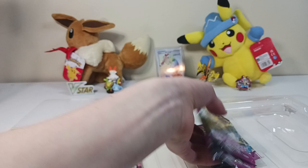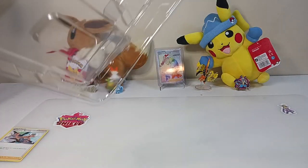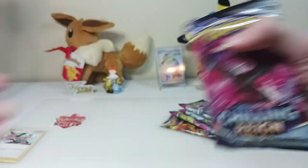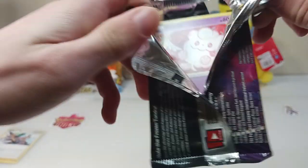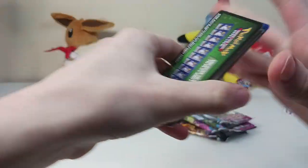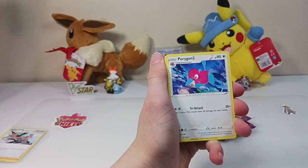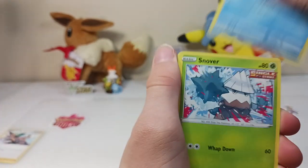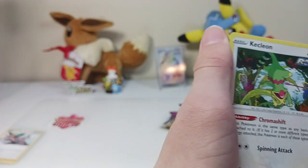I think we have two Brilliant Stars, three Fusion Strike, and one Chilling Rain. Chilling Rain will be a fun pack to open. We have quite a few to open, so we're going to leave the Brilliant Stars for last and start with the Chilling Rain. Dark type energy. Porygon 2. Impact energy. Old Cemetery. Swirlix. Sneasel. Snover. Ghastly. Koffing. Delibeard — well, this is after the holidays, so this is perfect. And Kecleon.